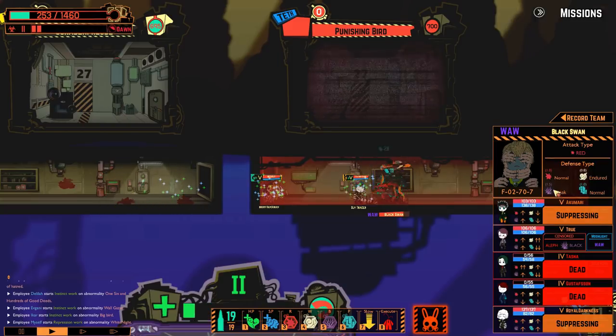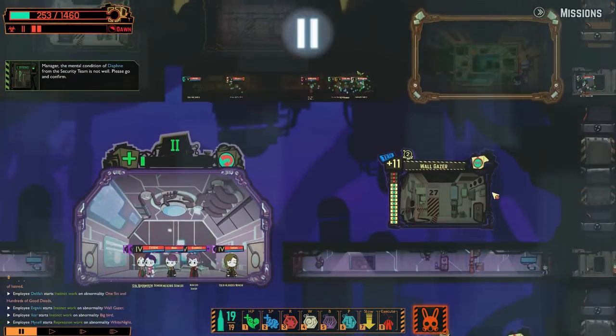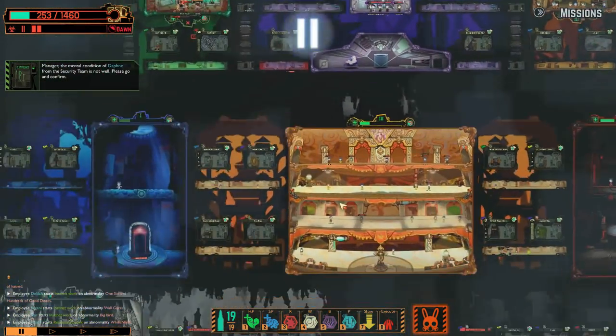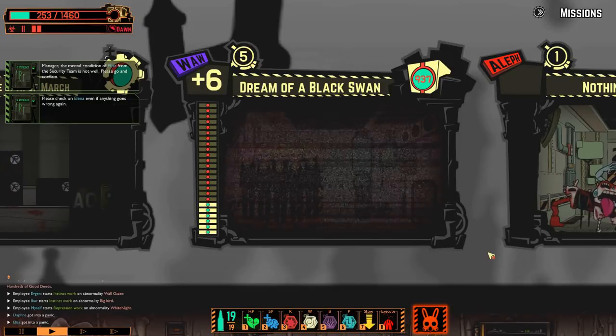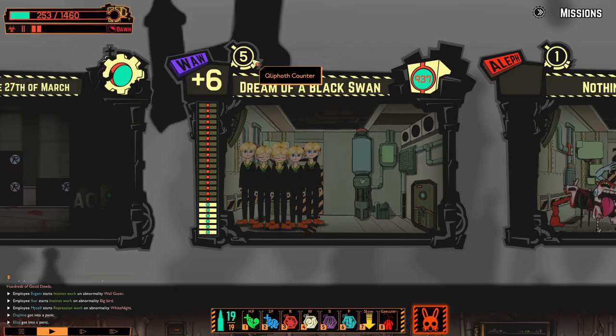It is definitely better to use black damage when going after Black Swan. Once you defeat Black Swan, all of the family members proceed to stand back up and look normal again, and the quilt counter returns to five.